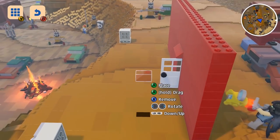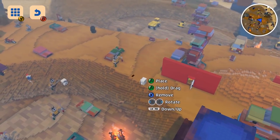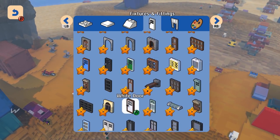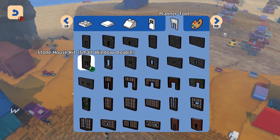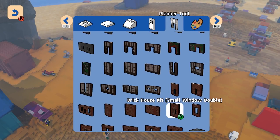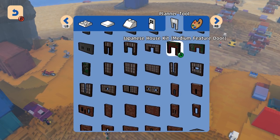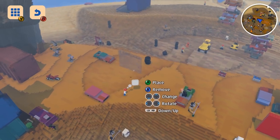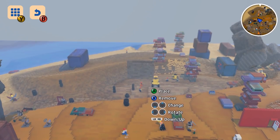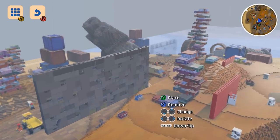I could save that wall and make my own houses later. Speaking of house making — this is something we were showing behind closed doors at Gamescom. It's the planer tool, a very, very quick rapid-fire way of building houses. This is perfect for me — I am not a very good builder. I lack the imagination when it comes to trying to do these things.